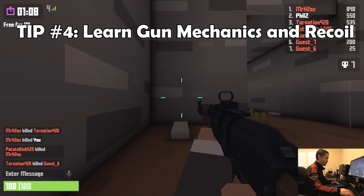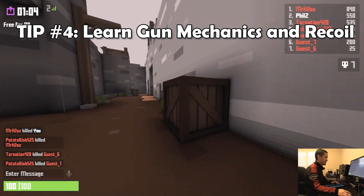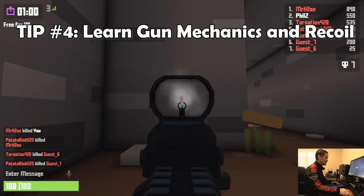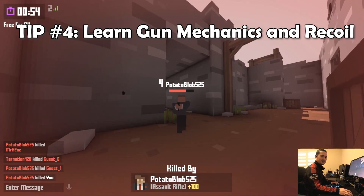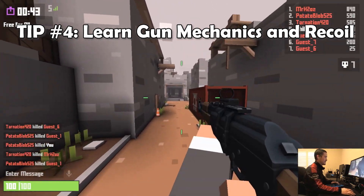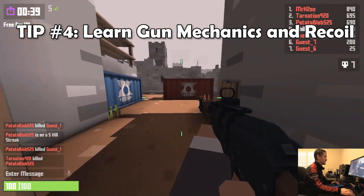I'll aim towards a wall and do a full auto spray — you can see the spray pattern. Now I'm going to look at the same wall and aim down sights. Just look how different the spray pattern is. The general rule of thumb is that anytime you ADS in this game, you're going to be super accurate. So you want to make sure that you always ADS.